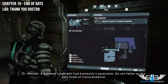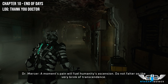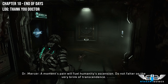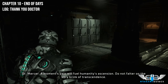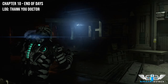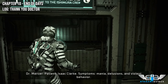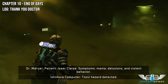Now we're going to get the 'Thank You Doctor' log. As soon as you enter this area you will find a door barricaded by chairs and lockers. In this room you will find the 'Thank You Doctor' log located on the bunk beds to the right-hand side.